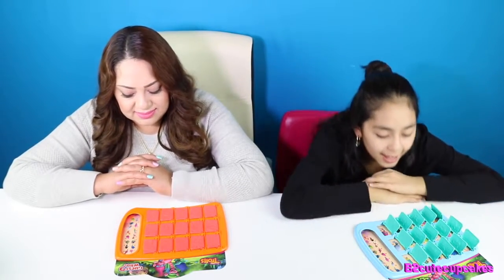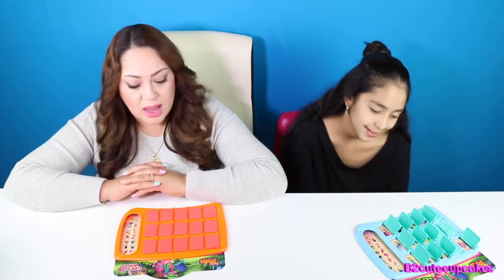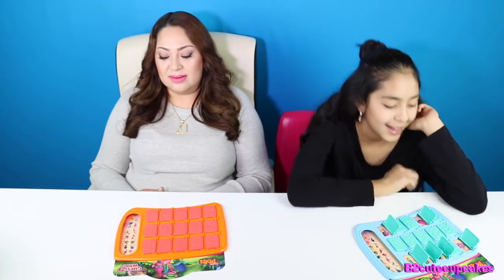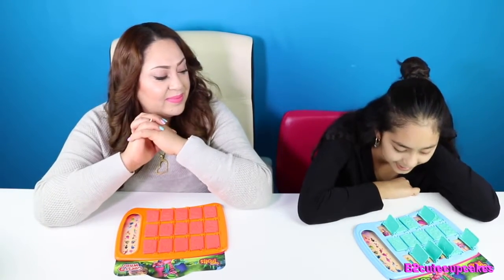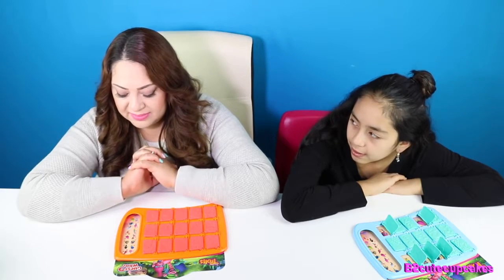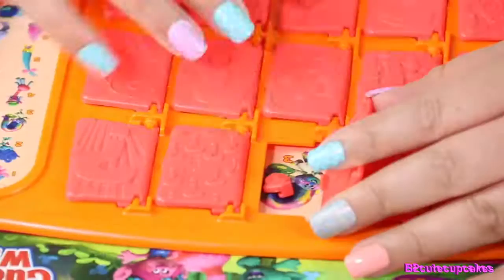Does your figure have green in it? Yes it does. Does it have blue in it? Yes it does. Does it have pink? Yes it does. Does it have white in it? Yes it does. Is it baby Poppy, number one? No. Does it have a bow? No. Is it number three? Yes it is. Here it is. Finally.